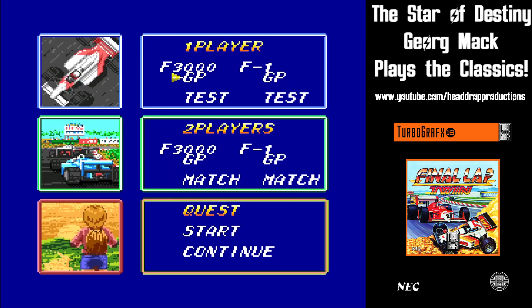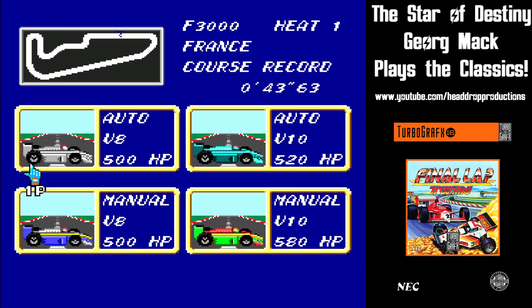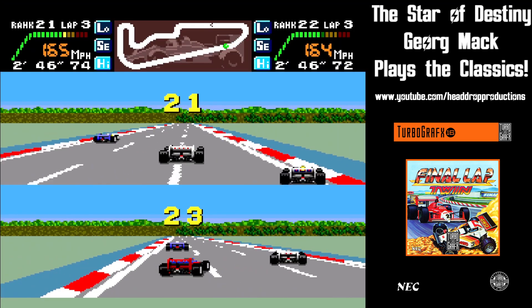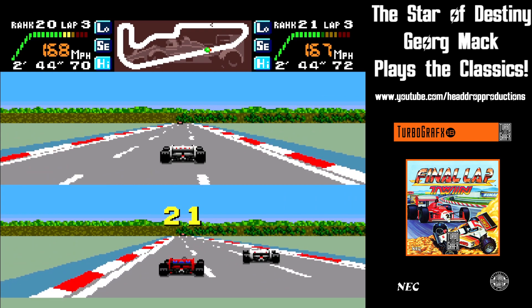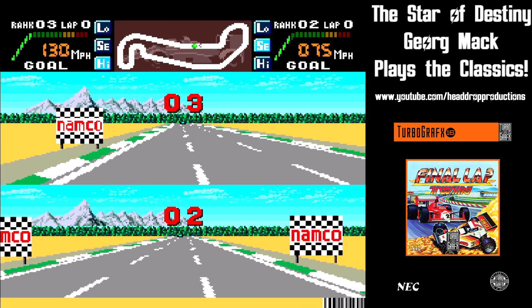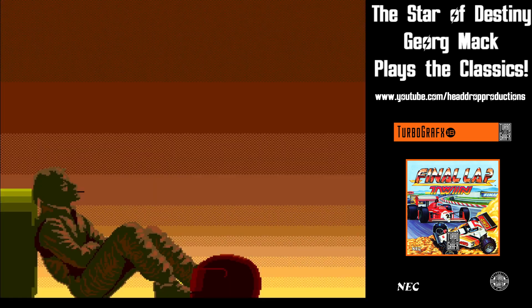Outside of quest mode, you can play one or two players. Choose between the lower horsepower F3000 and the higher horsepower F1 classes. You can compete in a test race where you do one lap, or a GP where you race three laps on multiple courses. Finishing in the top six moves you to the next course. Finishing outside leads to game over.